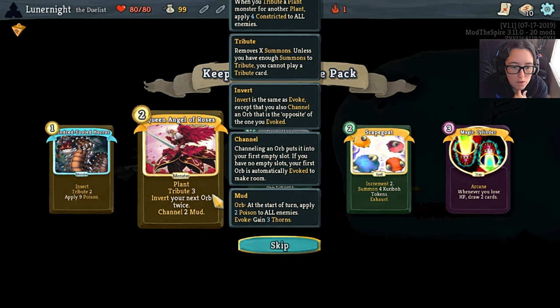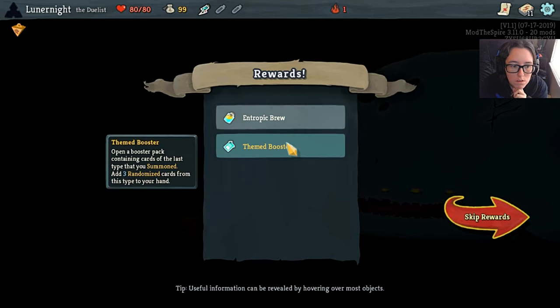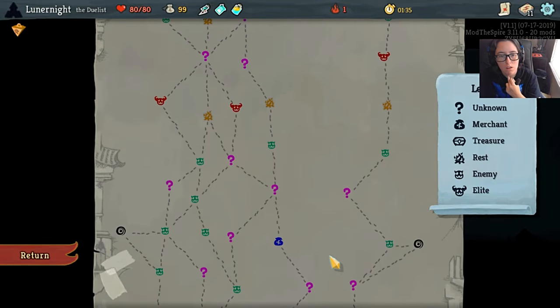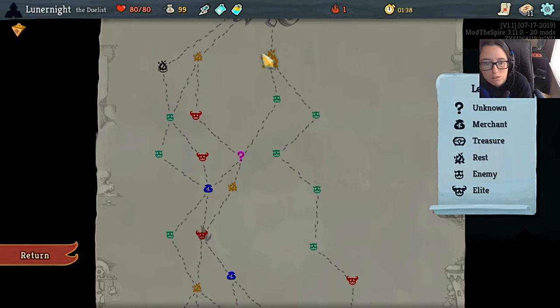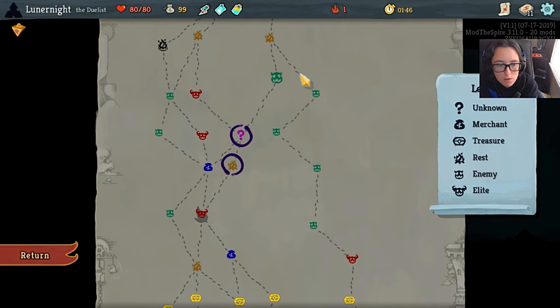There's mud do. Invert - except that you also channel an orb that is the opposite of the one that you evoked. I'll get this, it looks interesting. Bottled Karibo. I'm cool with this. Thank you. Look at all the pink. I'm going to go this way - actually, I'm going to add shoes once I get up there.